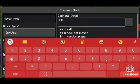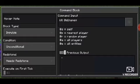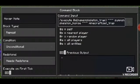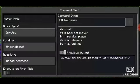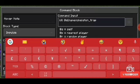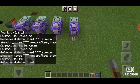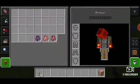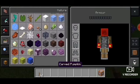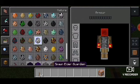In the second command block, just type: kill @e name=skeleton_trap. Let's turn this on. Let's grab a skeleton horse spawn egg and let's rename it into 'skeleton trap'.